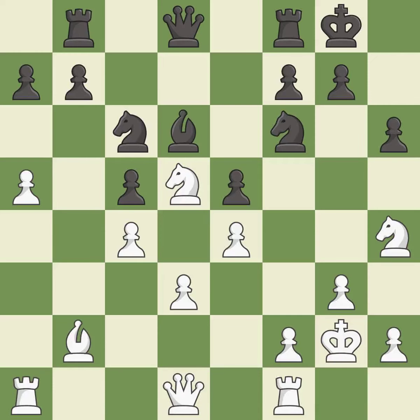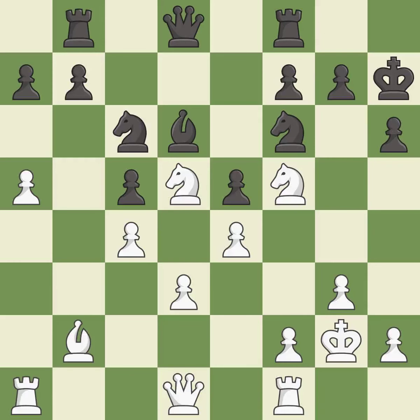Black was worse off, but now they are in a losing position — it is an inaccuracy. This mobilizes the knight, allowing it to control more of the board — it is excellent. This is the strongest option — it is best. This strikes at the center, countering the opponent's ability to grab space — it is best.